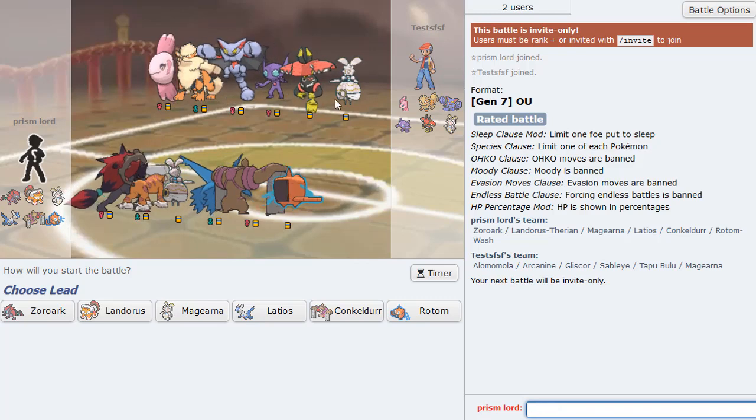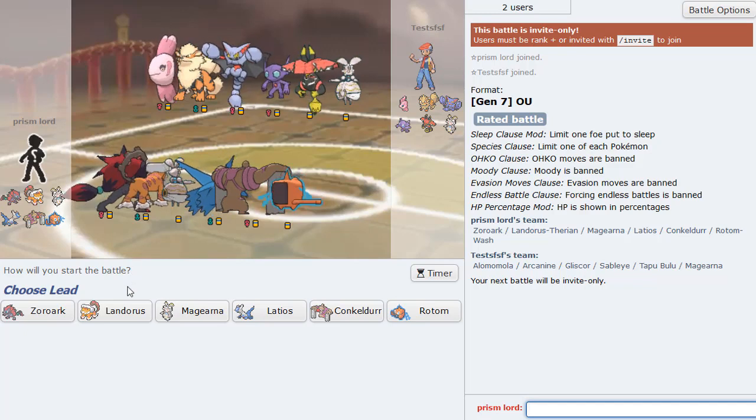Up against some stall - what is this team? This is definitely stall. Just fat Arcanine, Alomomola with Wish Protect. Maybe balance, I don't know - it's kind of fat. But we'll see what we can do versus this team. I'm gonna just lead with Latios, put Zoroark there, Magearna in the back as usual.